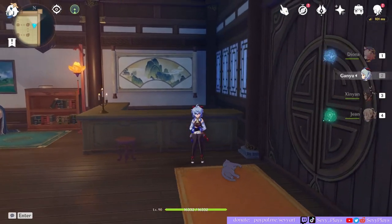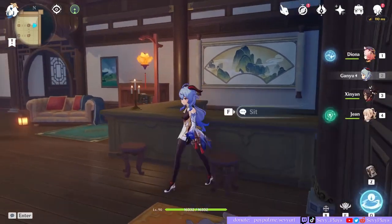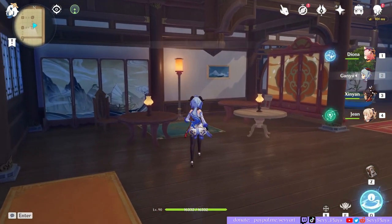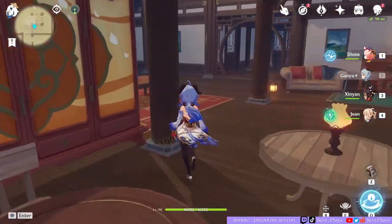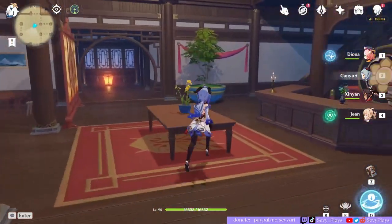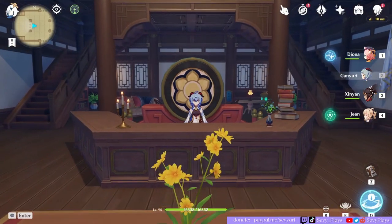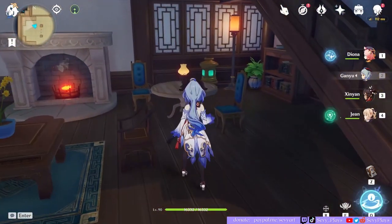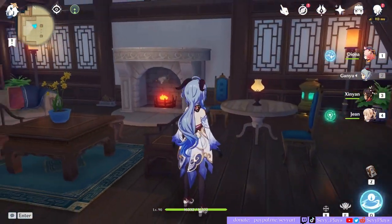This is a bar area where someone can just hang out at, and then here's the sitting area where guests can clump together and enjoy. I lit it up with the seashell lamps and put some table centerpieces. Here's another desk reception area with books on it.